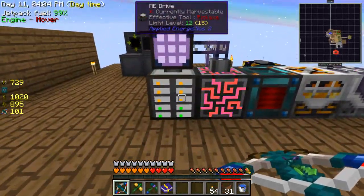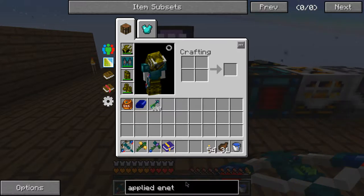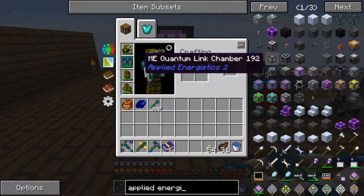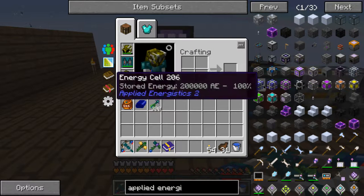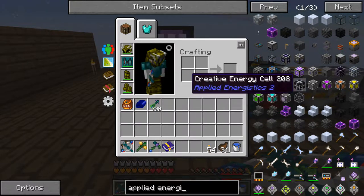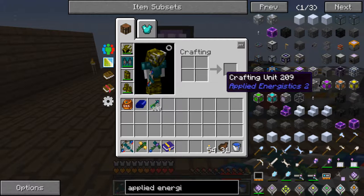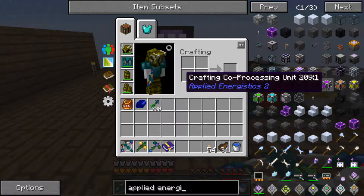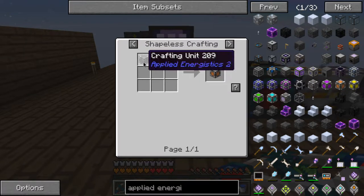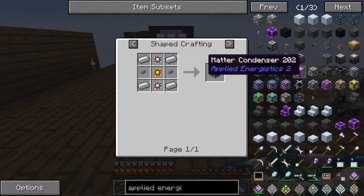I need some stuff for my ME system. Applied Energistics - let me look into autocrafting. I need these crafting units. That's not too complicated but I still need to see how to set it all up.